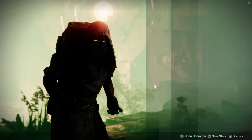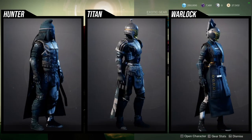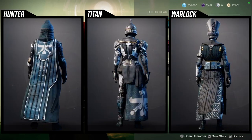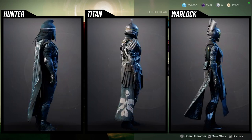Xur is on Watcher's Grave on Nessus. He's currently selling the Praefectus armor, which is the Season of the Chosen armor set — Season of the Chosen, because Season of the Risen was the other one.